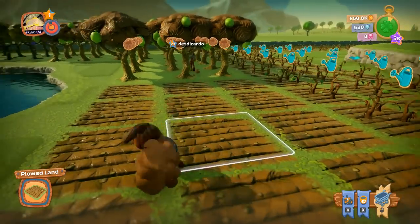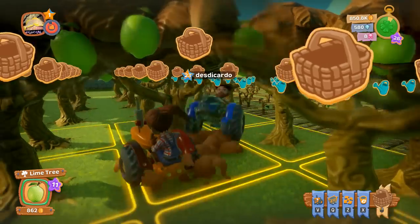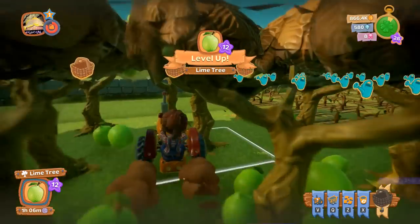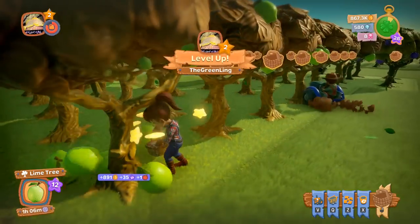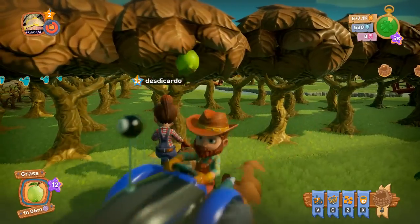The same goes for harvesting resources — you can get all the trees in a three-by-three grid at one time. It's a significant time saving to use the tractor.